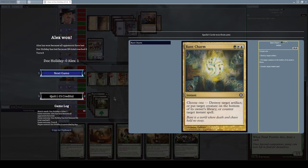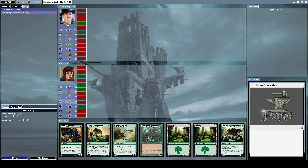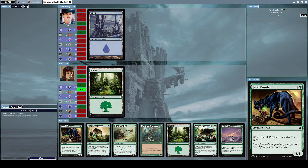We removed a Bent Charm from his deck - an instant where you choose one: destroy target artifact, put target creature on the bottom of its owner's library, or counter target instant spell. That would have been annoying to deal with. Let's keep this deck - we're off to a good start.